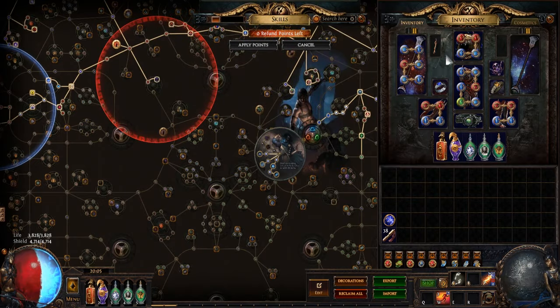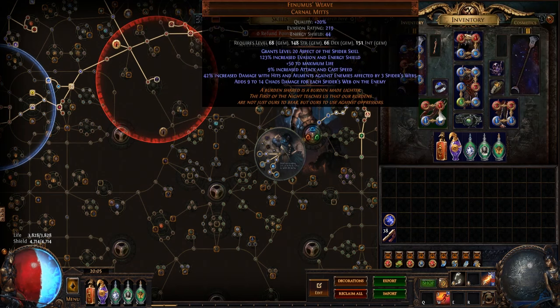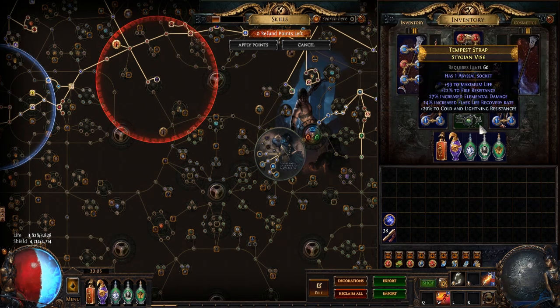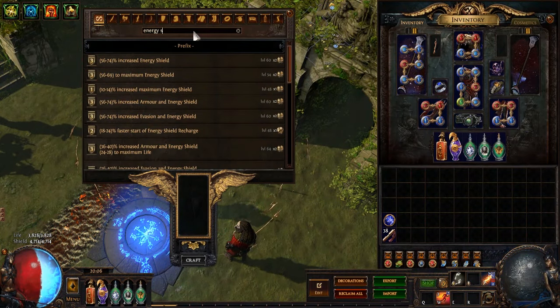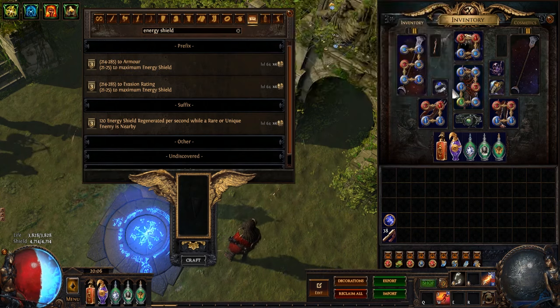The rest of the gear is actually pretty affordable — probably 1 to 2 exalted. If you really want to min-max, a rare fingerless glove would be better because you can get Aspect of the Spider crafted on it. And if you want more additional energy shield leech, you can change the mod to energy shield on kill — another 120 ES. So you're gaining almost 210 ES just by running near enemies, which is pretty huge.